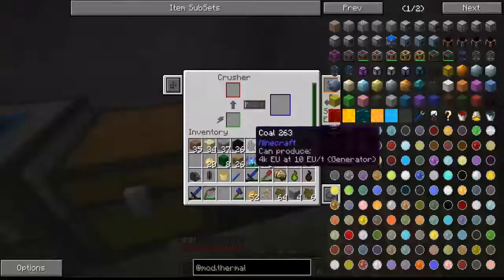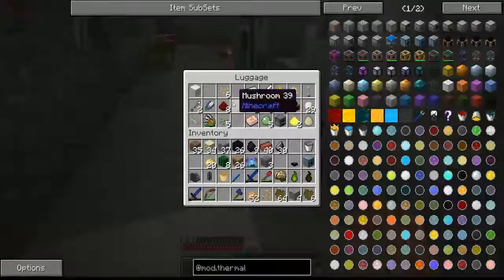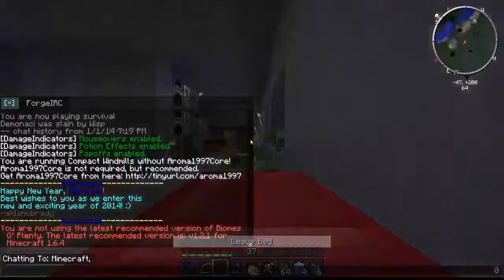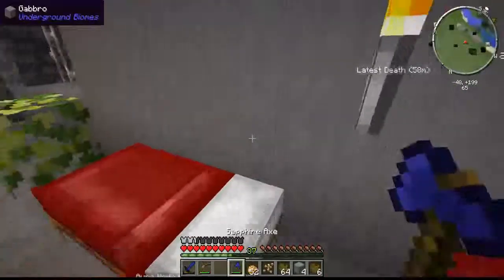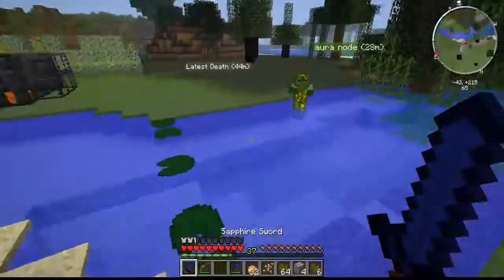There we go. I added a crusher to it so we can use the crusher. Our luggage dude is still walking around — as you learned from our last episode, he's actually pretty vulnerable. Let's sleep through the night. I am playing a new version of Throm — not Thermal Expansion, but the new version of it.